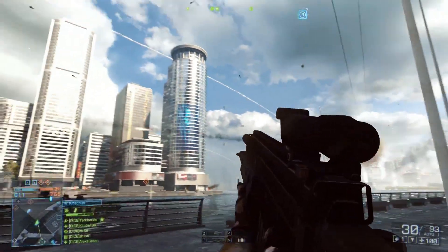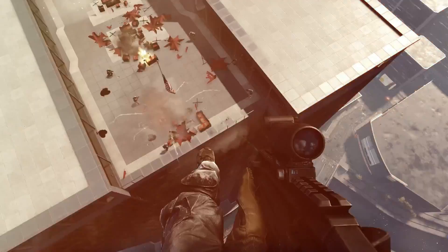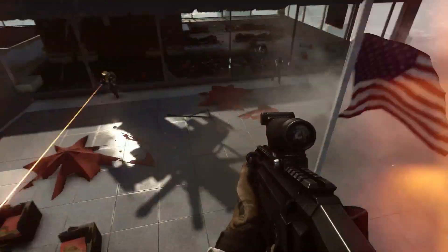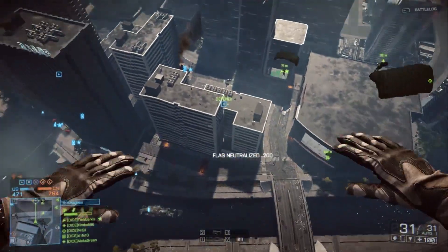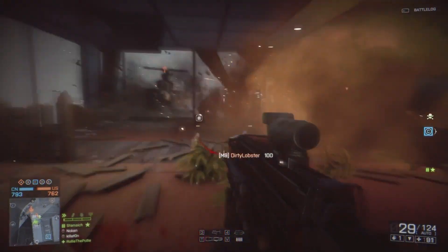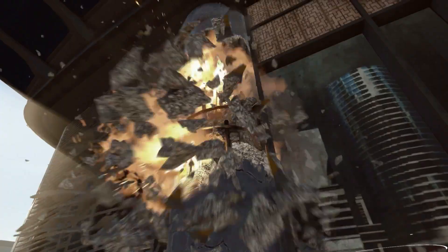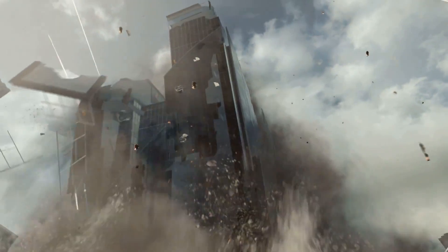In Conquest, one of the major tactical points is the top of this skyscraper. Maintaining control over this strategic vantage point is critical in giving your team the ability to deploy here and quickly parachute towards other surrounding capture points. If you're having trouble overcoming the enemy's defenses atop the skyscraper, try something new — just take the whole damn thing down. Attacking the building's support pillars at the ground level with heavy bombardment will eventually lead to the building's collapse.